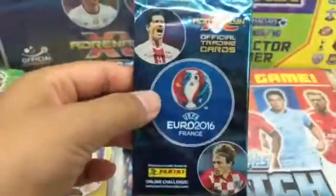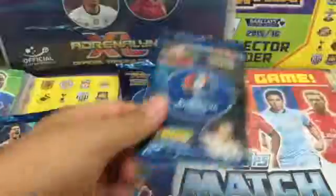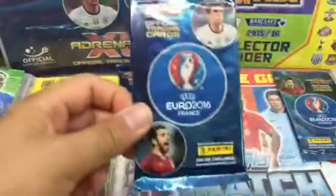These are the pack designs: Lewandowski, Modric; Ronaldo, Higuain; Muller, Buffon — and Muller, Buffon again.